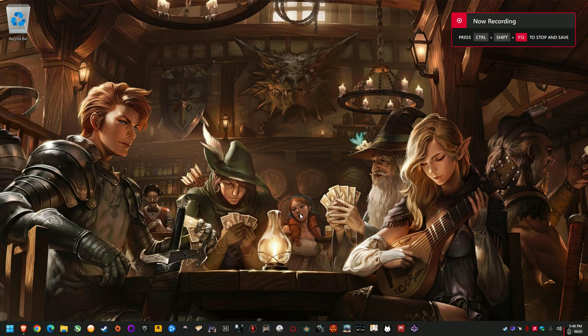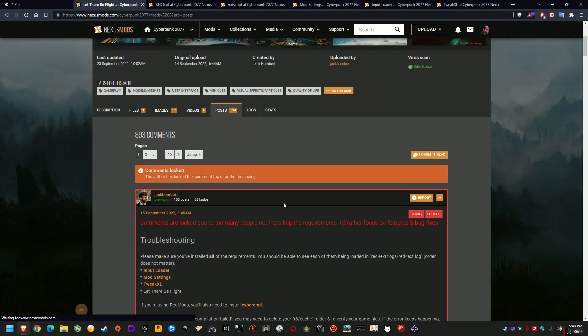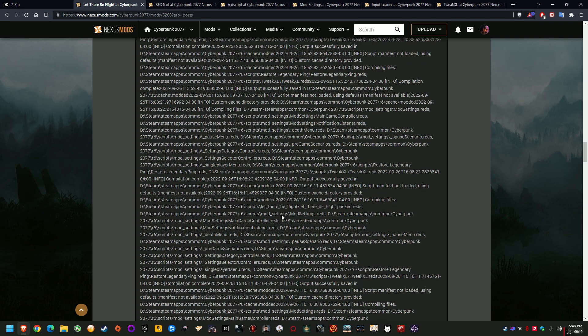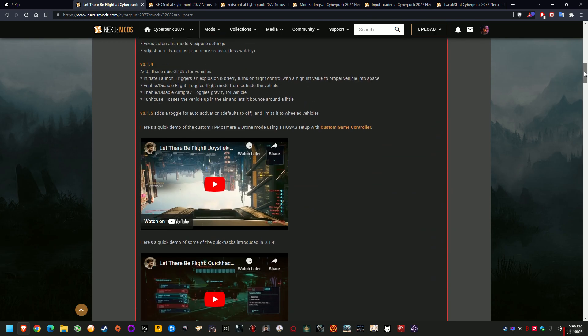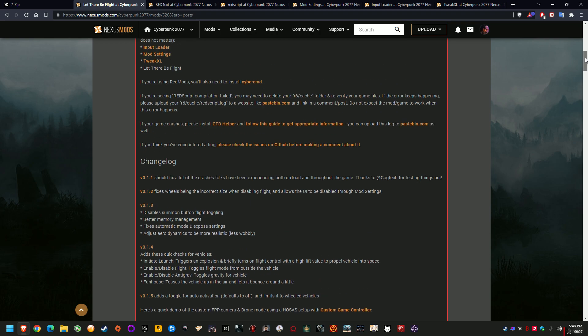What's up everyone. I'm just doing a quick install guide for Let There Be Flight, which is the flying car mod for Cyberpunk 2077 on PC. The main reason for this is because I've checked the mod's post page and there's a bunch of people having issues installing it — errors and all that kind of thing — and I basically just want to give a start-from-scratch guide for people jumping back into Cyberpunk and wanting to try this mod out.